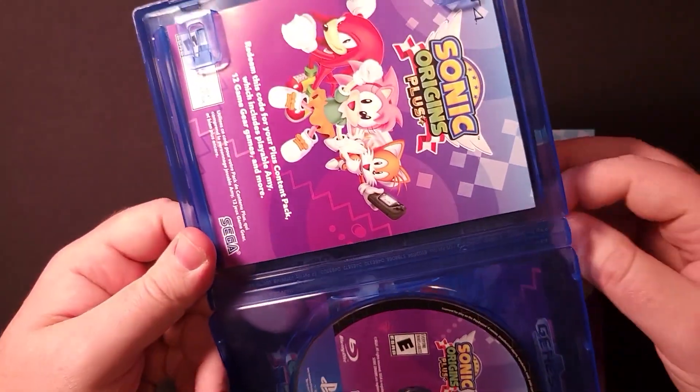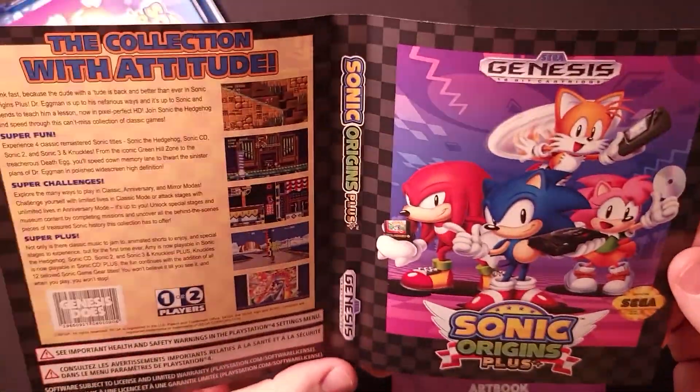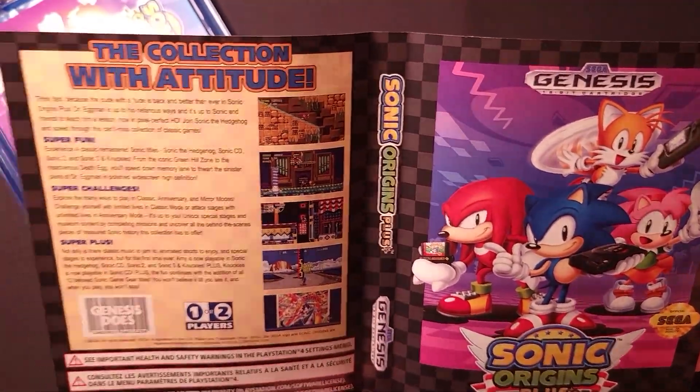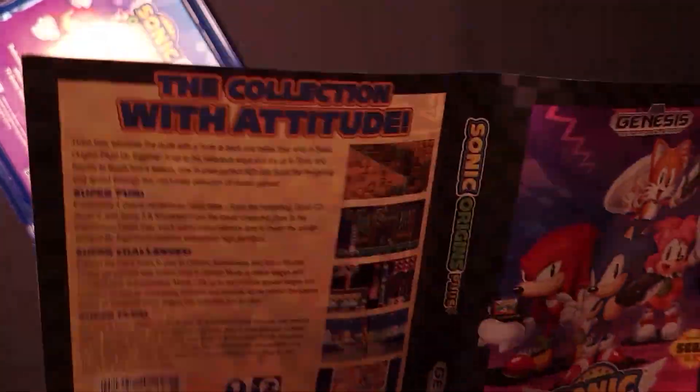The reversible cover is very cool — it features some nice classic artwork and again has the original Sega Genesis checkerboard pattern in the background.